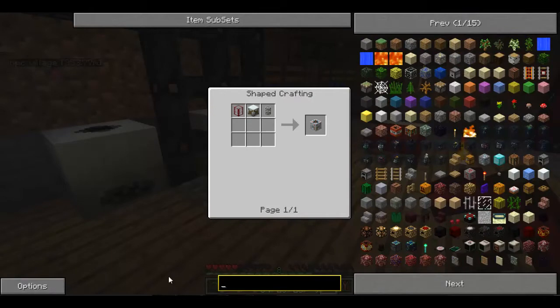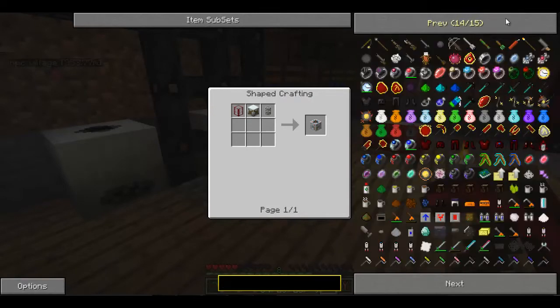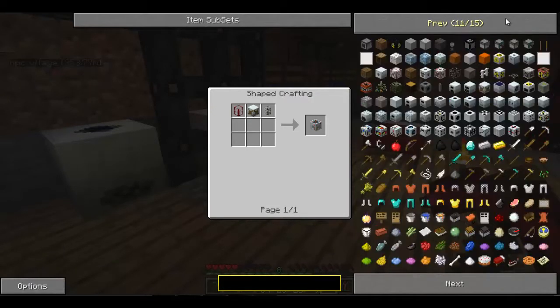And then one other thing you're going to need is a bat box, or any type of storage. You can use an MFE, MSSU, LPG, or any of this stuff here. But I just prefer a bat box, because I don't want to spend a lot making an energy crystal and all that stuff.